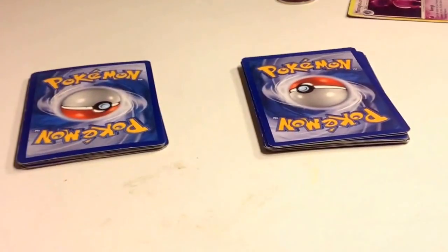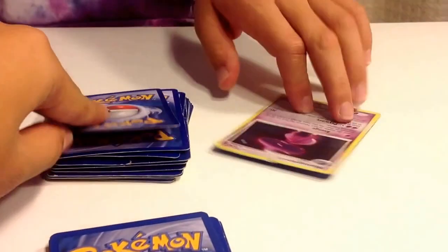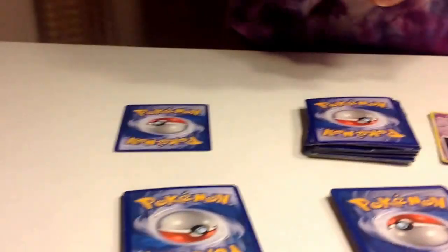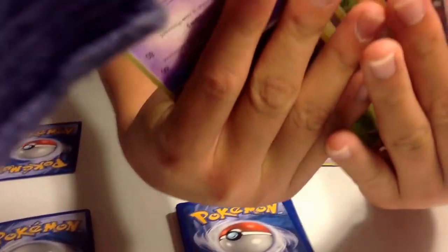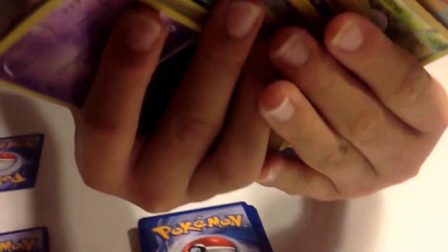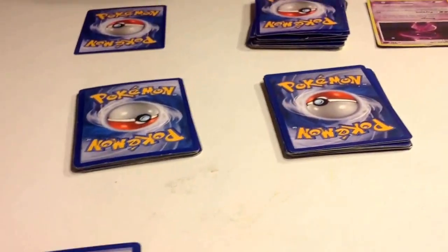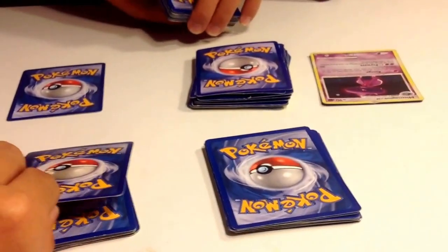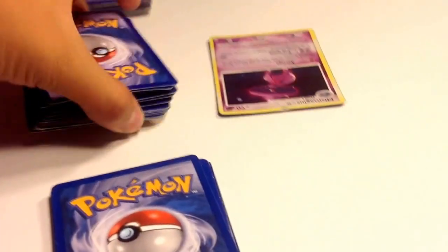Okay, same thing with this one. Divide this one in half. Okay. So what I want you to do is pick a card. Okay. So that's the card, and I want you to put it in one of your piles, on top of one of your piles. Now pick one of my piles and put it on top of your pile.